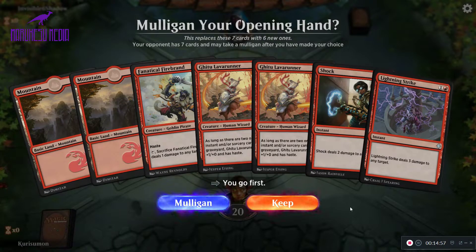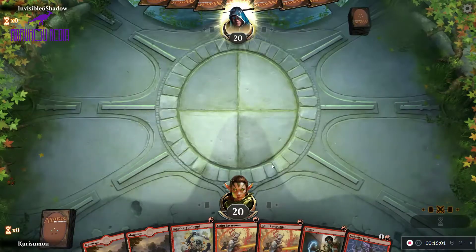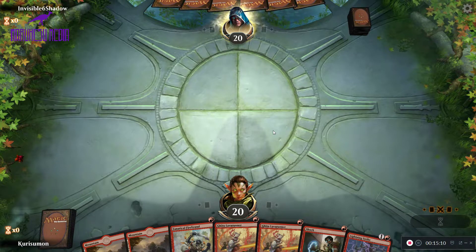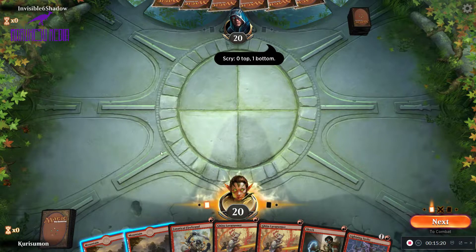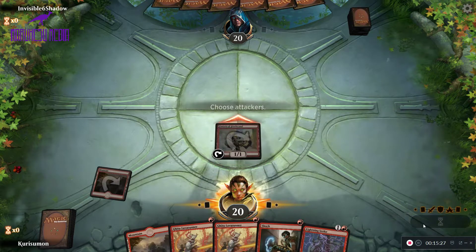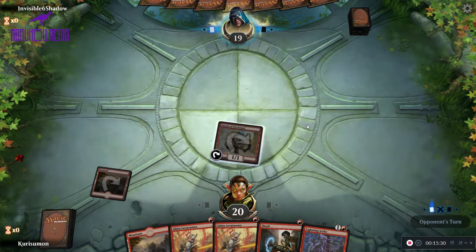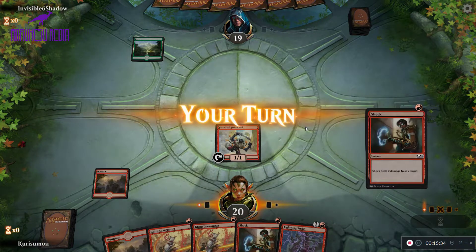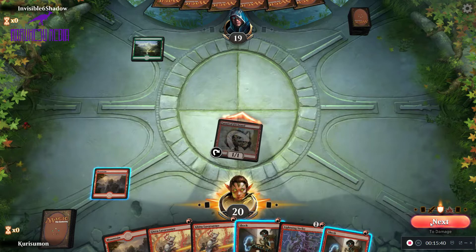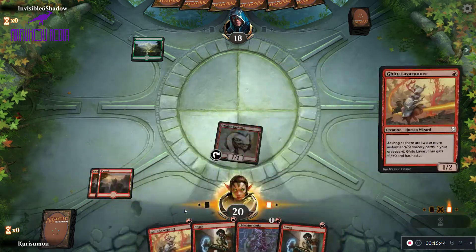Game three and we're on the play again. We have a bunch of one-drops and some burn — definitely going to keep it. We're going to lead off with a Firebrand here. So we're going to attack with the Firebrand and then drop both Lava Runners.